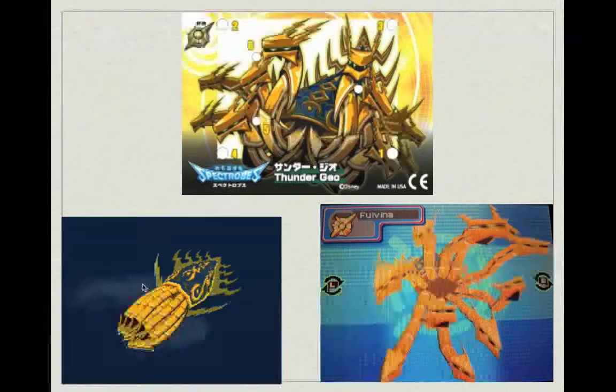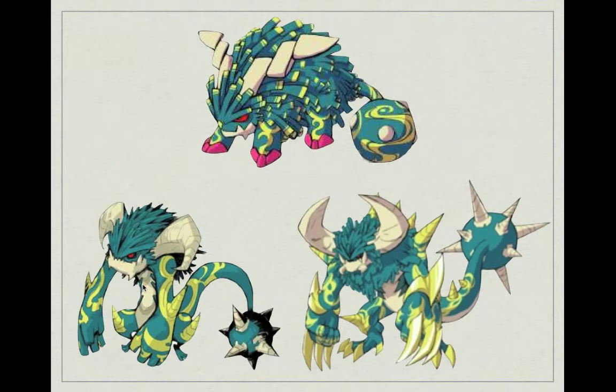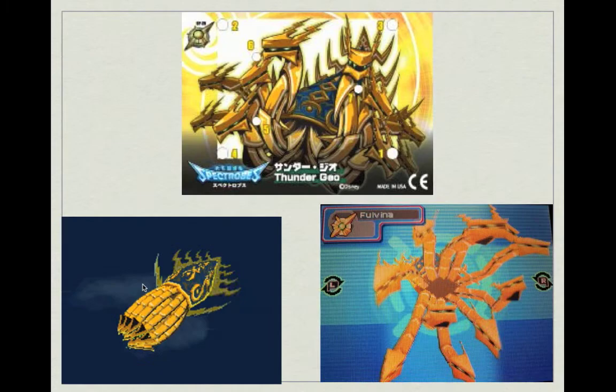There are also, after the Child, Adult, and Evolved Spectrobes, Ultimate Spectrobes. They come in the form of Geos, which are these crystals. For example, this one, Fulvina, which is a Thunder Geo — kind of like a squid that shoots lightning. Unlike the other Spectrobes which you can use and control in battle and switch at any time, the Geos are rare crystals that can only be used every now and then and do massive damage after charging for what seems to be an impossibly long amount of time.